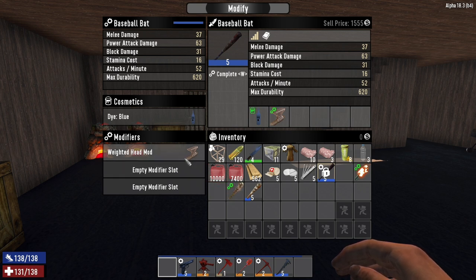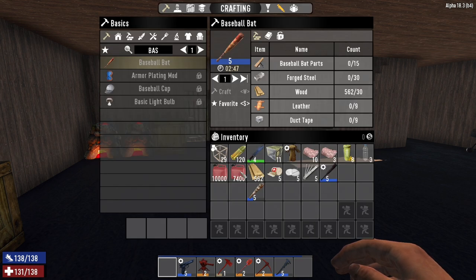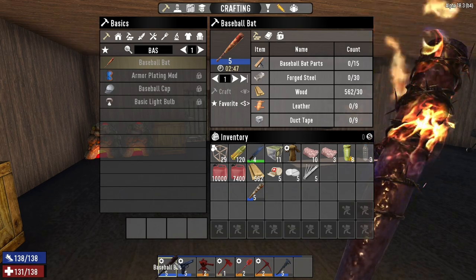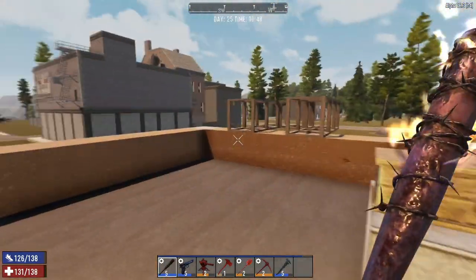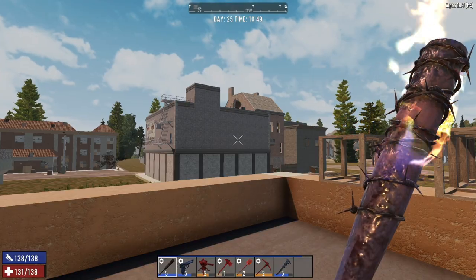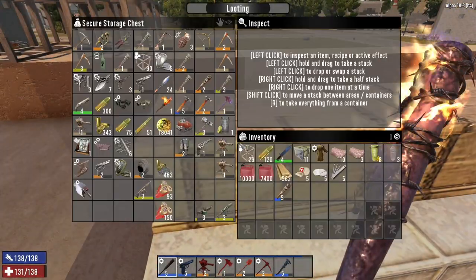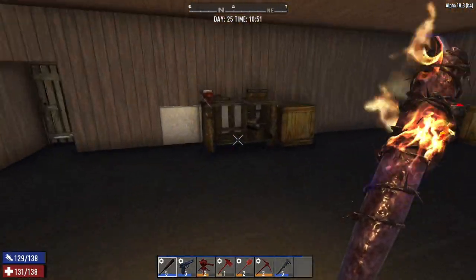That takes it up to 37 from 34, then 39, and 42 - oh my god, 42 damage, that is absolutely insane. I've got Flaming Lucille! If you guys watch The Walking Dead you know exactly what I'm talking about. I have flame on Lucille - that is freaking ridiculous. I am so happy with that.